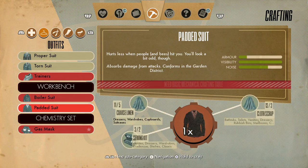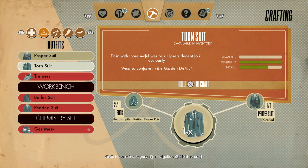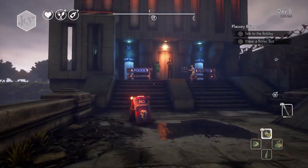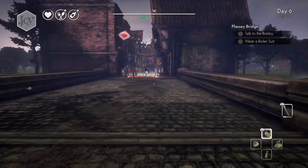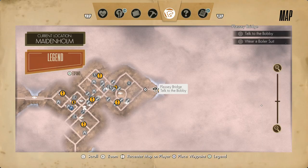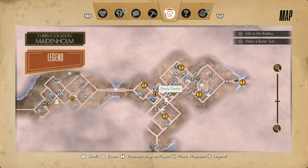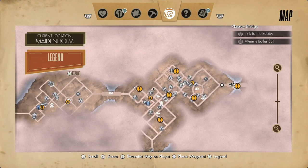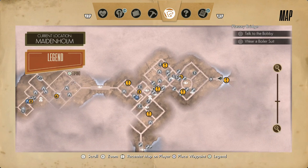You're gonna need those later to possibly craft a proper suit or something like that. I'm gonna show you how to do it — this is what you need to get to cross the Plassi bridge. So basically, you can craft it, or you can go on your map and go visit the shady dealer.